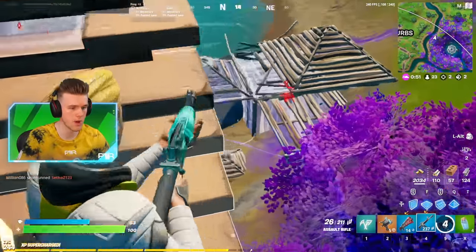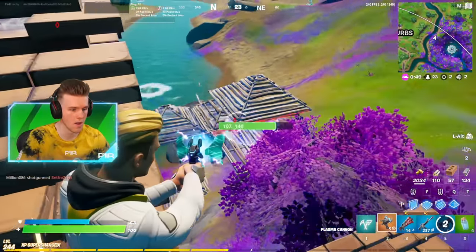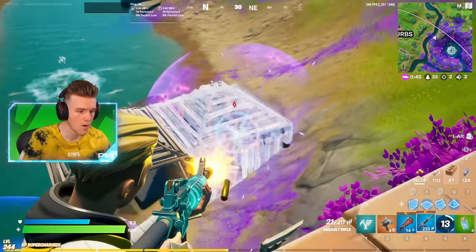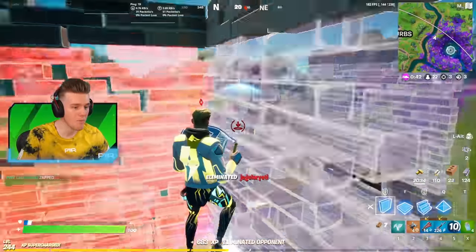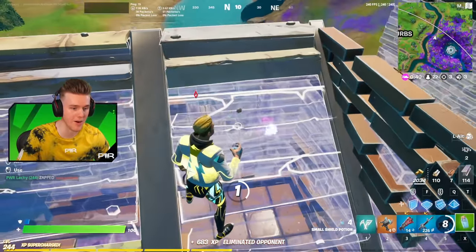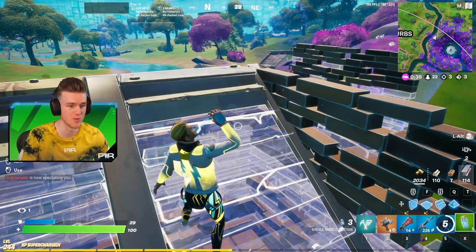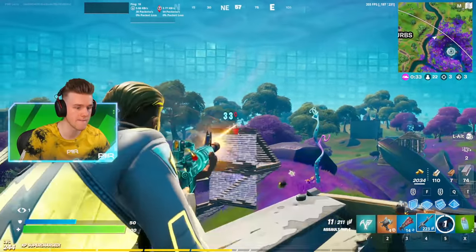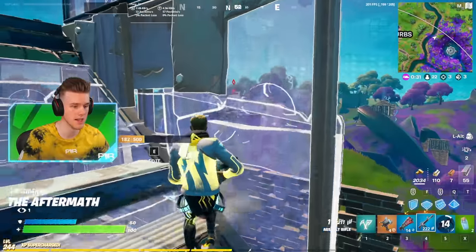I want to get him low so he boxes up. All right, here we go. Oh my bro, that's so overpowered! Okay, it's only overpowered when they're boxed up. I got more shots as well, which is great. I need to get him low again so he boxes up. I also don't have any mats.